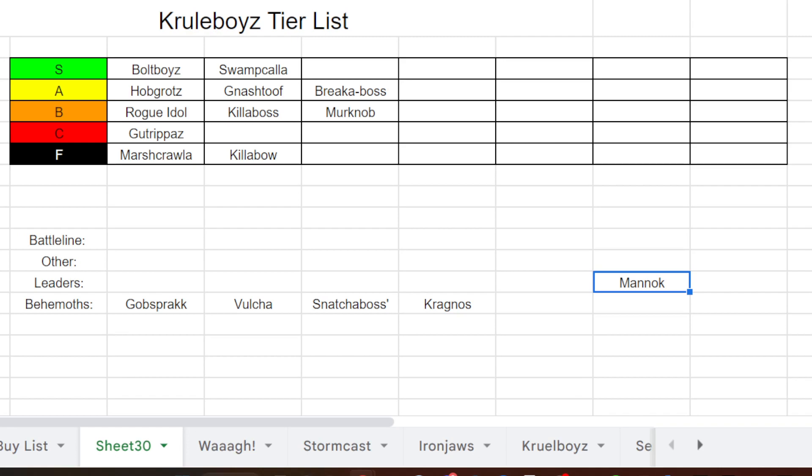Mannok da Kunnin is a named hero and I don't think he's strong at all. This army is hero-heavy so we're always competing for hero slots, and this guy just doesn't do it. His Venom Encrusted Weapon is only on a 5-up. You get an extra Dirty Trick but Dirty Tricks are relatively low impact in this army. There's just nothing great about him. I'd put him at C tier — not unplayably bad like the F tier units, but you'd only take him for a fun game as your sixth hero.